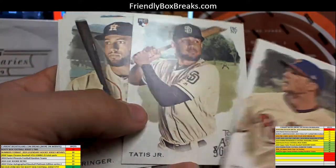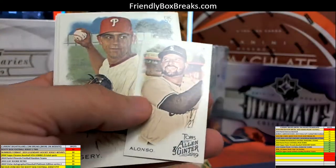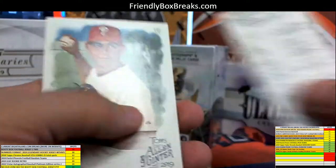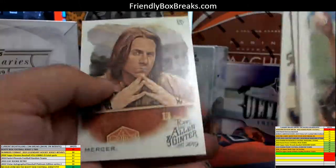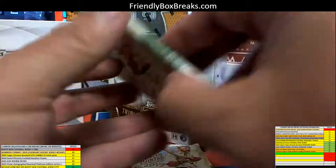Pack 57 — got the Tatis Jr. rookie, there you go man. Springer, Springer. Got the Alonzo — it's the wrong Alonzo though, huh. Got the Sheffield rookie; this guy's in all the packs, ain't he. All right, pack 73 now.